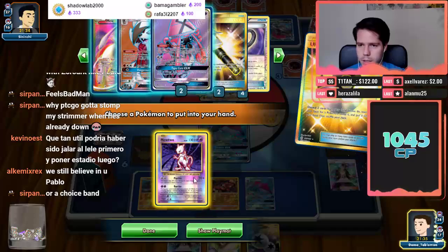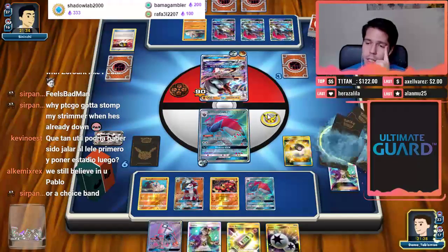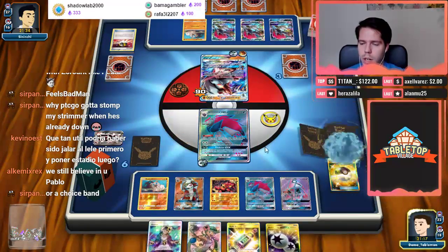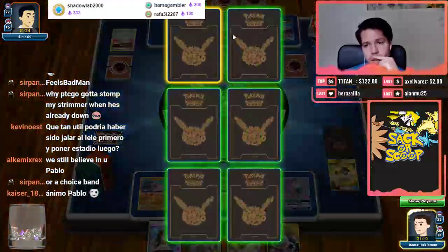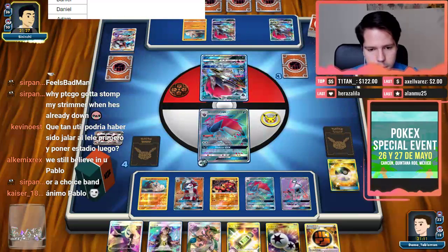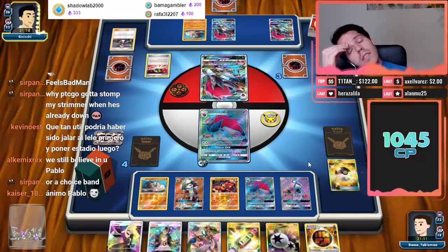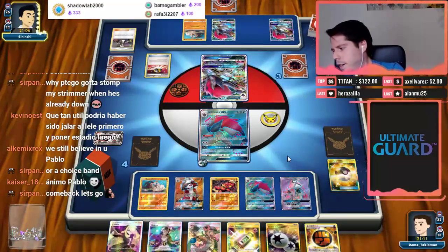We might just be able to recover this. I'm going to grab Lele and Mallow. Take the Mallow — that way I can do what he did: Multi Switch, knockout a Zoroark. We got the Strong so we won't have to Mallow for it. Zoroark Lycanroc against Pedro. We see an Ultra Ball — probably going to see Lele for N. He doesn't have Mallow anymore right? We might actually be able to come back here after that horrible start.